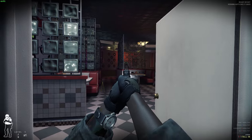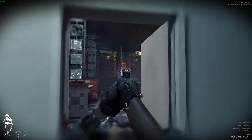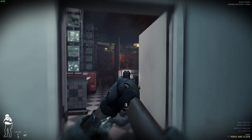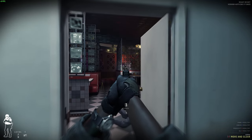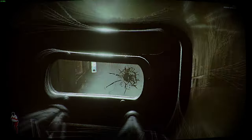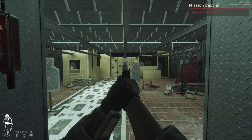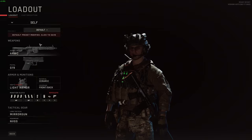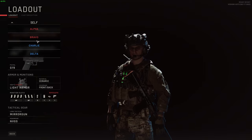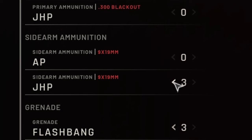Whichever pistol you choose mostly depends on your personal preference, and unless you're doing a challenge or a patrol loadout, they are mostly seen as a last resort and function as such. Usually I carry the V7 if I'm running the shield, just because reloading is so slow with it. But otherwise, I run the Glock because it jams up less when you try to rapid fire it. And pro tip: if you're going non-lethal and really don't want an accident to ruin your run, you can remove all of the secondary ammo from their kits and they won't be able to use their sidearms.